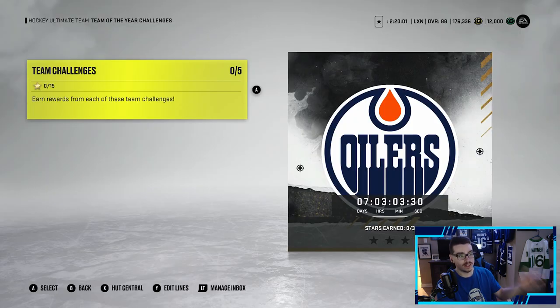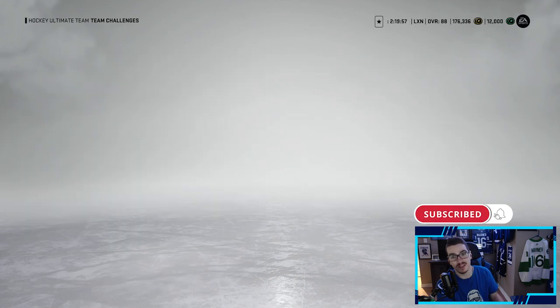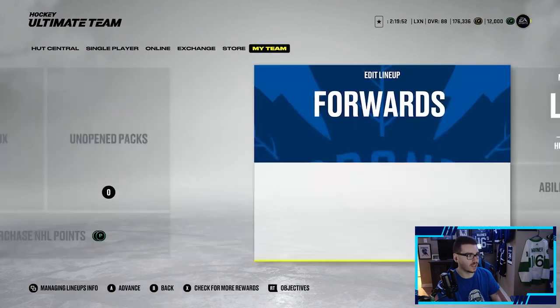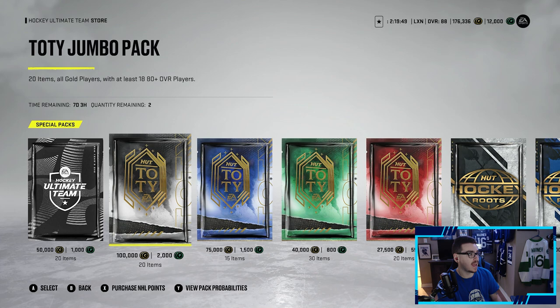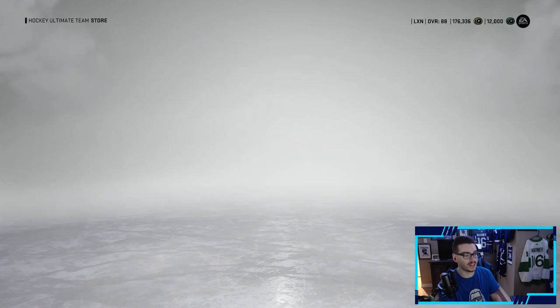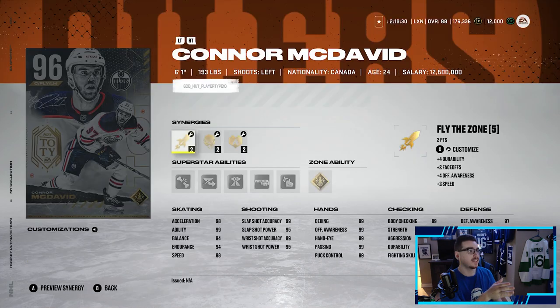There are other ways to get these collectibles — you can play five challenges and get five event collectibles, which puts it down to 34 87-plus players. Looking at the store, there's a pack where you can get a power-up collectible and one Team of the Year collectible. Other than that, you're trading in what you have in your collection essentially.